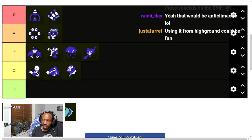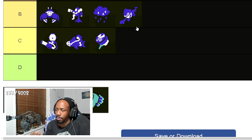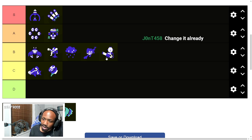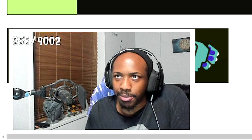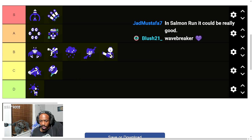Because Reef Slider is a very selfish special that doesn't do much for the team, I feel like it's more of a C. I don't think I can put it in B. It's higher than Ultra Stamp, but it doesn't do what Zip Caster does — slinging from one side of the map to the other and taking out key targets. Ink Vacuum at least might do something to the backline; the Reef Slider will just hit a wall because the backline is on higher ground.